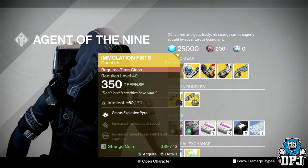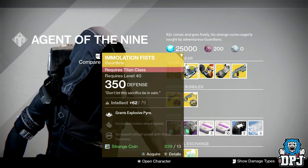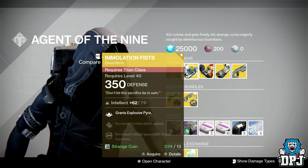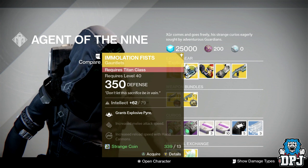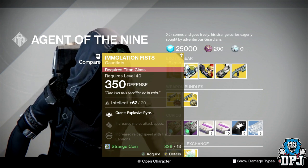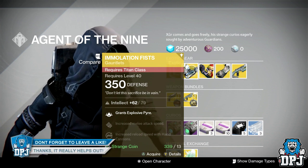For the Titan we have the Immolation Fists dropping at 350 defense, costing 13 strange coins, offering a total of 79 intellect. You need 96 or above to be Tier 12 compatible on armor, so these gauntlets are quite a way off to be honest. They grant Explosive Pyre, increase melee attack speed, and increase reload speed with hand cannons.